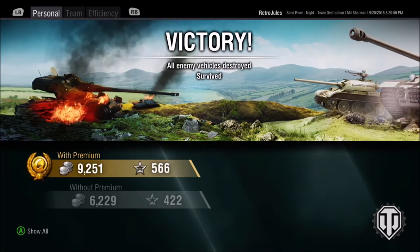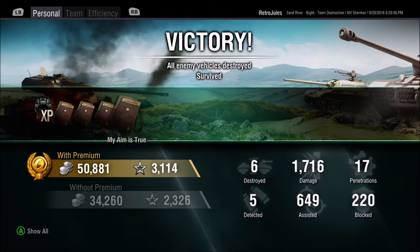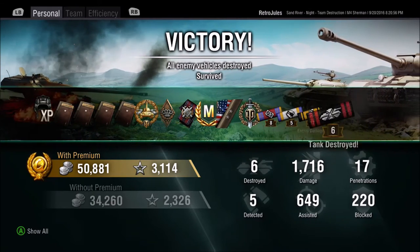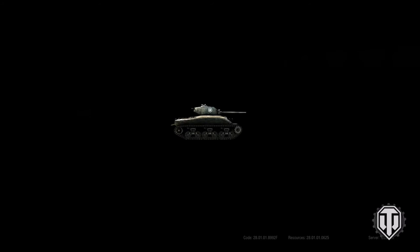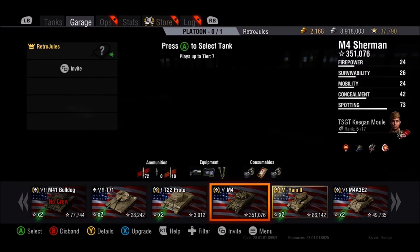So how did we do overall? A lovely 50,000 silver, 3,100 XP with a few missions, Ace Tanker, and we came top with a wonderful 1,700 damage. The M4 Sherman — a really adaptable, effective tank and I really enjoy playing this tank.